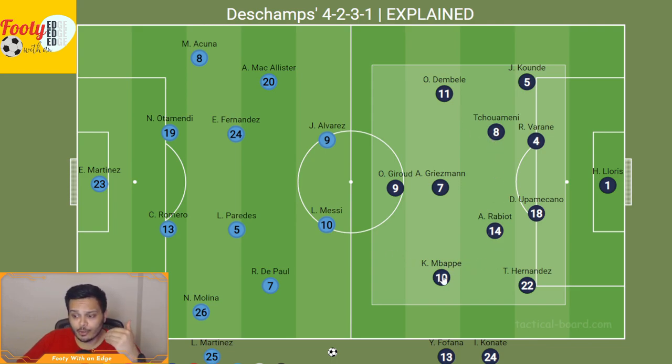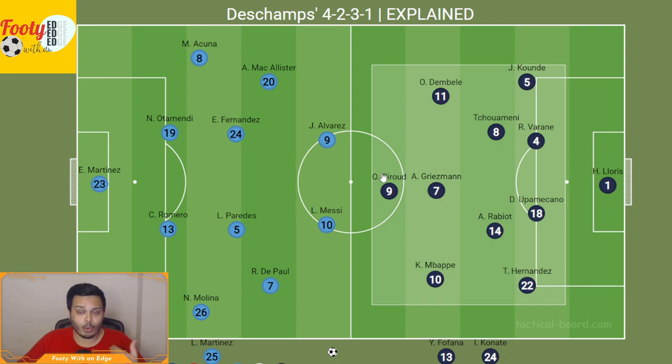Then he'll rely on individual brilliance from his front four — Mbappé, Giroud, Griezmann, and Dembélé — to create chances. Both goals versus Morocco, for example, came from deflections from shots that Mbappé took: the first one coming from Hernandez and the second one coming from Tchouaméni. And Griezmann and Dembélé throughout the tournament have put world-class crosses on the head of Giroud and Mbappé to score goals.